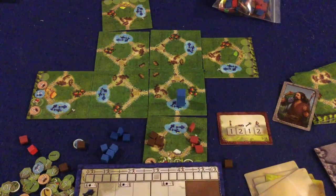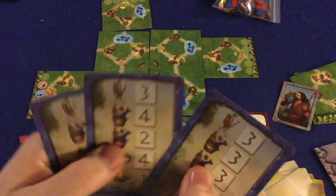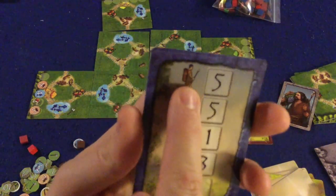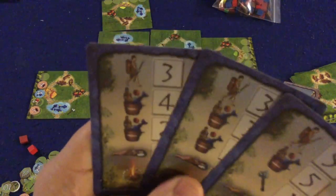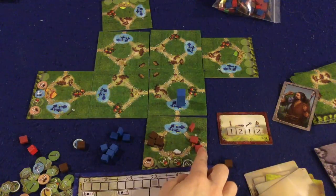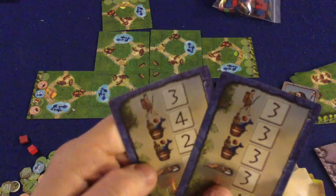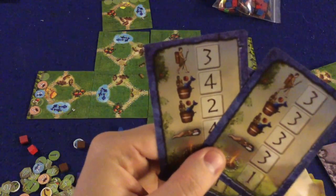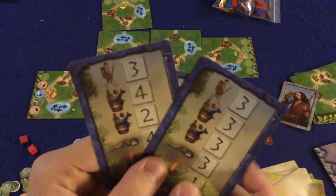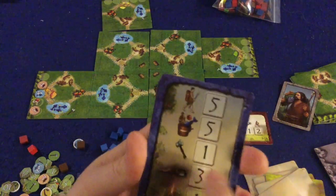The first phase is the planning phase. You take the top three of your action cards and decide what you want to do. Looking at the different symbols: walking lets you move that many spaces. Do you want to walk five spaces or three? If you only need two spaces to reach the apples, you pick accordingly. The gather action lets you collect — one card lets you collect six total across two spots, four at one place and two at another; another does three and three.